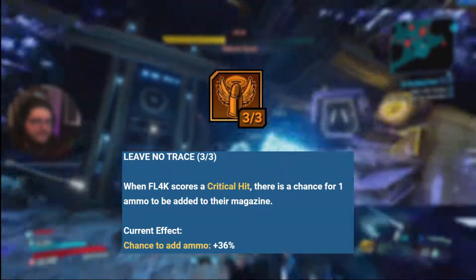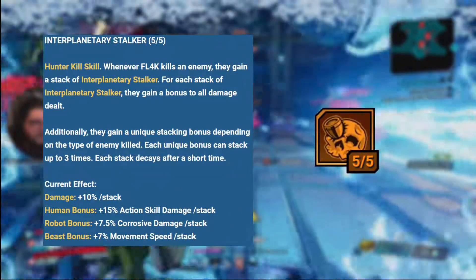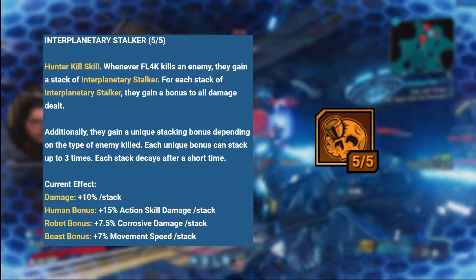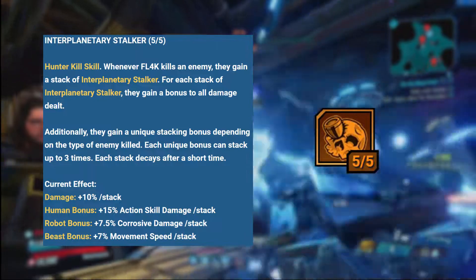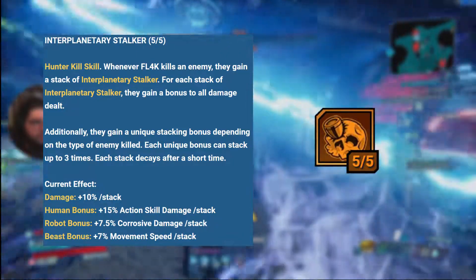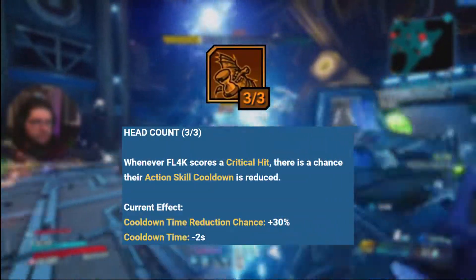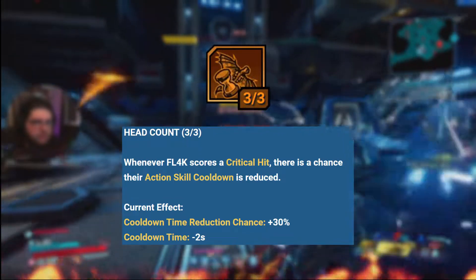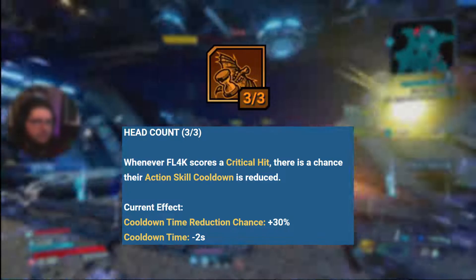Alright, so the Hunter tree first. 3 points into Leave No Trace — when you crit it has a chance to put a bullet back in your magazine. 5 into Interplanetary Stalker, a kill skill that stacks 3 times, granting 10% damage per stack and different bonuses based on what you're fighting: 15% action skill damage against humans, 7.5% corrosive damage against robots, and 7% movement speed against beasts. 3 into Head Count — this is probably the most important skill of the whole spec. Whenever you get a critical hit there's a chance your action skill cooldown will be reduced, and with the right setup you can make your cooldown damn near instant.